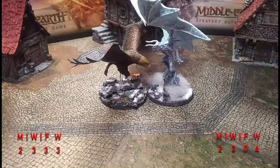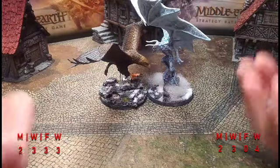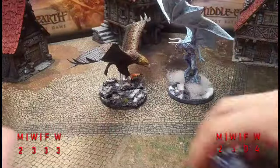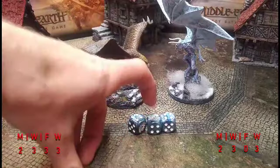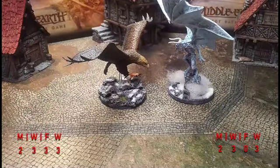Gulhavar asks people in the comments whether he should have called a heroic move — would love to hear thoughts on that. Gwaihir gets a six and Gulhavar also gets a six — Gwaihir takes it. Needing natural sixes to cause a wound with heroic defense active, there's one natural six — that's the first wound on Gulhavar. Gwaihir is on the scoreboard. Priority again.